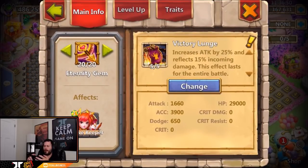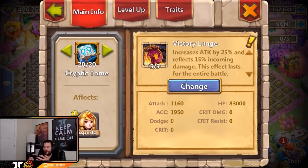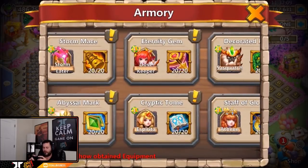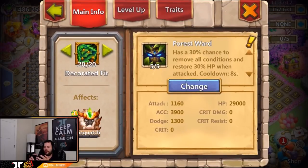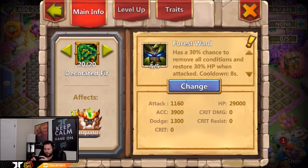For Dovekeeper we got five of five victory lunge with mainly accuracy and some attack — that looks like a beautiful Dovekeeper right there. Five of five victory lunge on Aspirita as well, though he has a couple level four HP traits, so there's some might to be gained there. Five of five forest ward on Sasquatch — mainly accuracy and dodge on Sasquatch, which is kind of interesting.